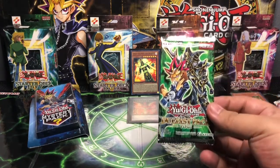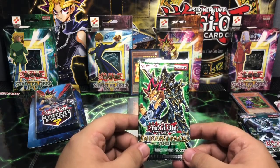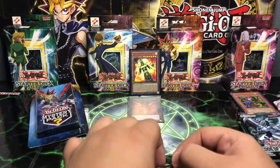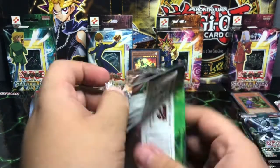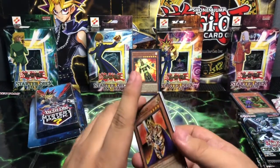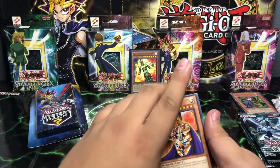We have a Duelist Pack — Yugi. Your turn Yugi boy. Can you bless us with the Dark Paladin or maybe a Dark Magician Girl? That would be awesome. Or you know what? Now that I think about it, you get your shot at a Polymerization with the artwork from the animated series — I'd actually welcome that card with open arms.